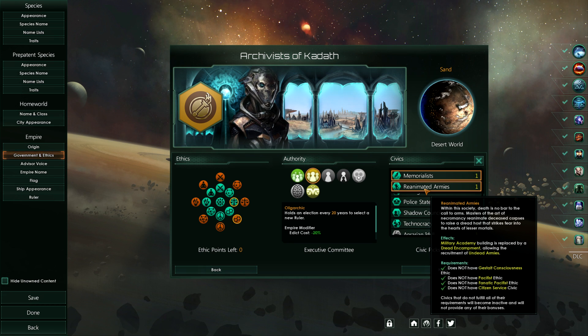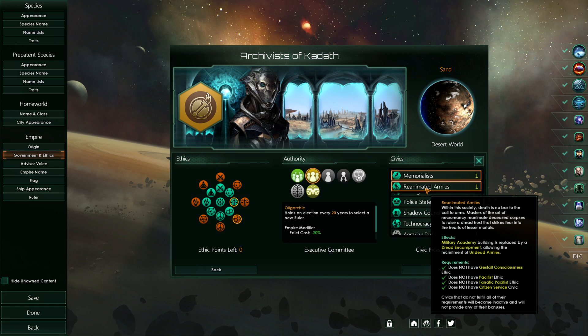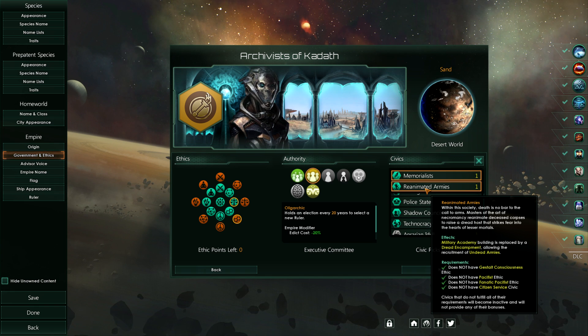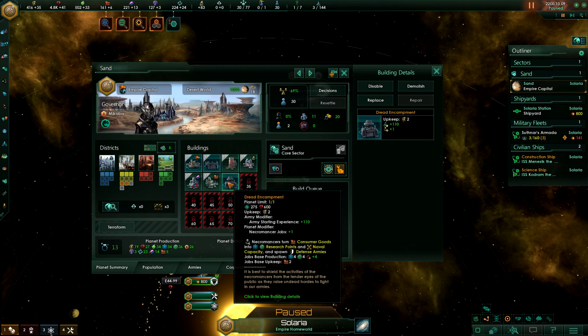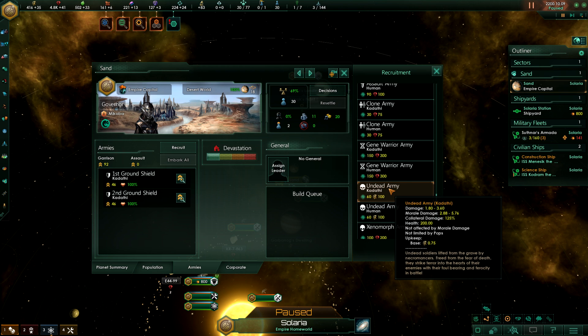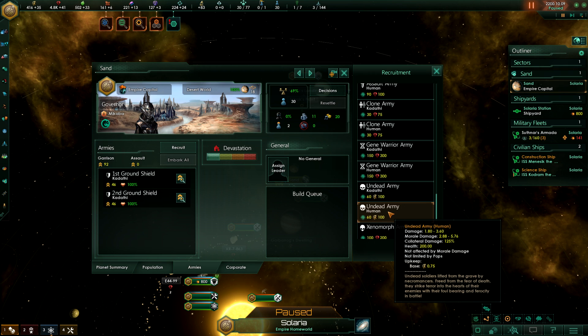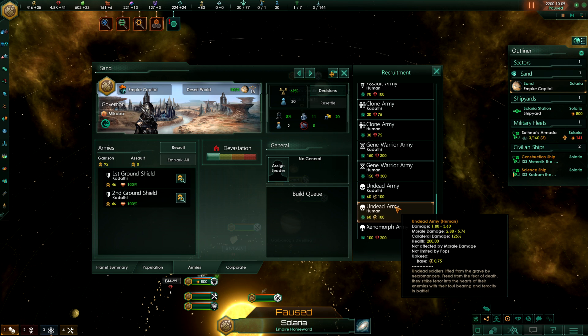Then there are the undead reanimated armies. Within this society, death is no bar to the call to arms. Masters of necromancy reanimate deceased corpses to raise dread forces that strike fear into lesser mortals. You can combine this with Necrophages. Your military academy becomes a dread encampment, allowing recruitment of undead armies. The dread encampment costs 600 minerals with two upkeep, gives normal army starting experience of 110, research points, defense armies, and naval capacity. Undead armies of your main and pre-patent species are not affected by morale damage, not limited by pops, have some collateral damage, normal health, and very high morale damage because they are so terrible.